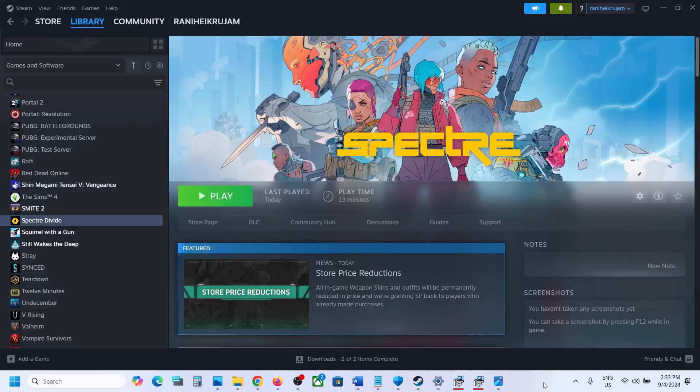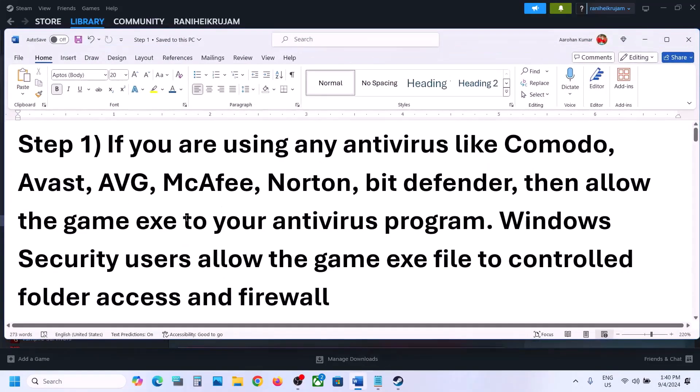Hello guys, welcome to my channel. Today in this video I'm going to show you how to fix low FPS and stuttering issues with a game on a Windows computer. The first step is to allow the game exe file to your antivirus program.